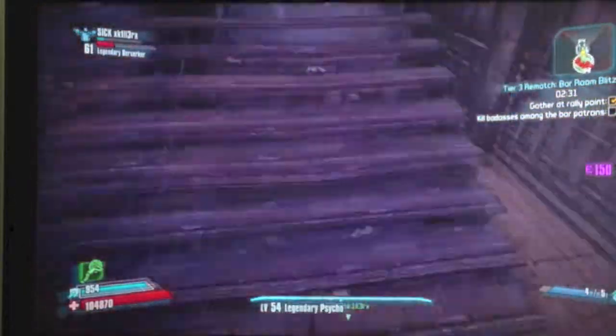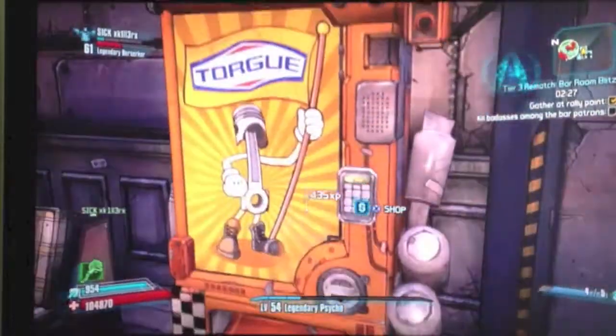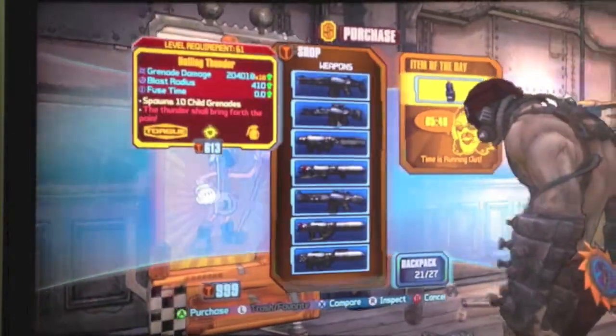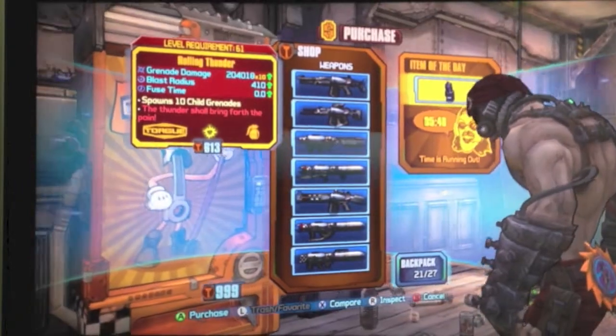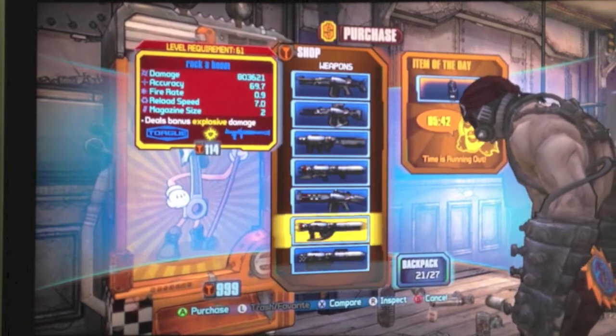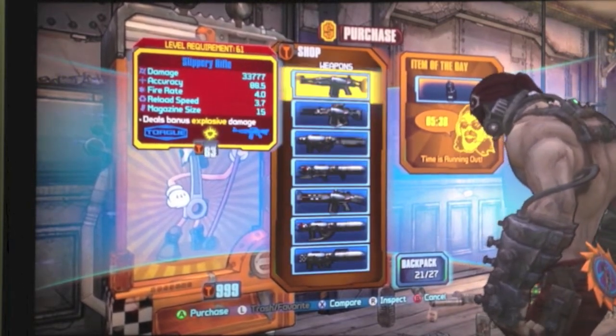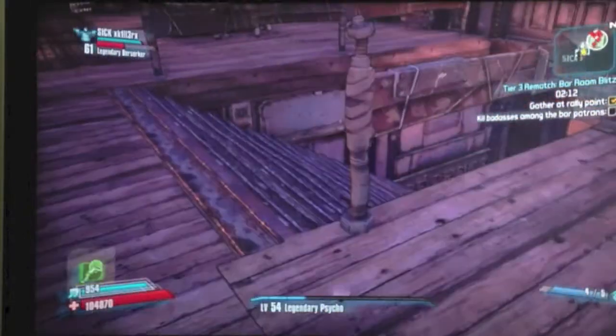If you don't know about this Campaign of Carnage — Mr. Torg's Campaign of Carnage — these Torg vending machines are absolutely awesome. They always have, as the item of the day, an orange weapon, which is really good. They always have really weird guns in these — I'll show you in another video.